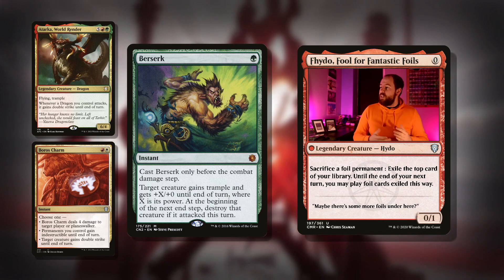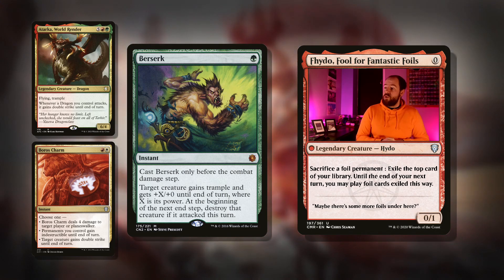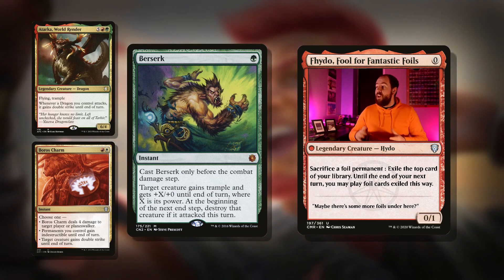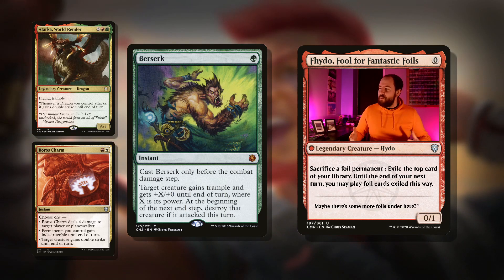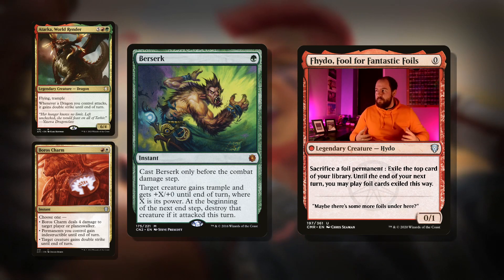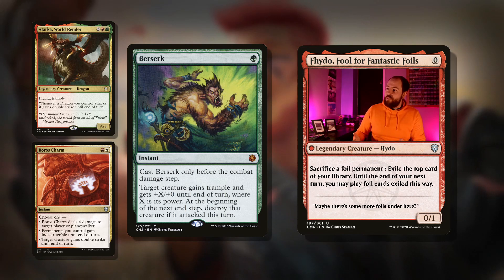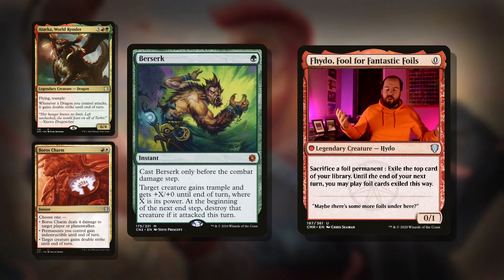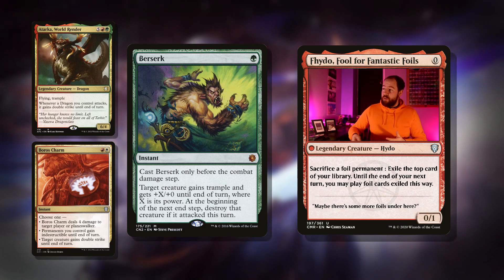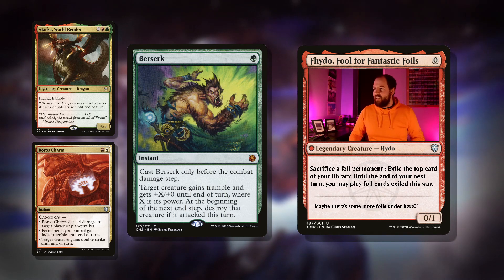Then we've got Berserk: one green mana for an instant, cast only before the combat damage step. Target creature gains trample and gets plus X plus X until end of turn where X is its power, then at the beginning of the next end step destroy that creature if it attacked this turn. This is a removal spell — I love the way you can remove things with it. If our opponent's creature attacked, you do it mid-combat: yes it buffs them for a turn but then destroys it. But our commander can give something indestructible, so if our commander has become an eight-eight we can easily make it a sixteen-eight and finish someone off. Yes our commander dies but we can just flash it back in.